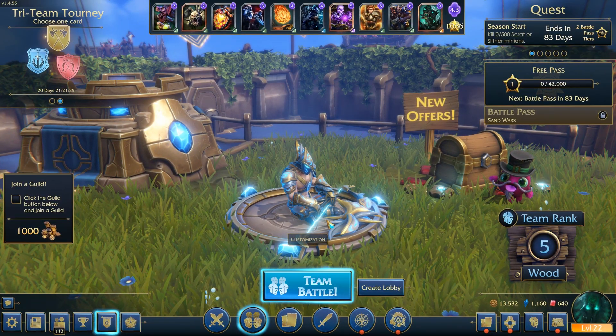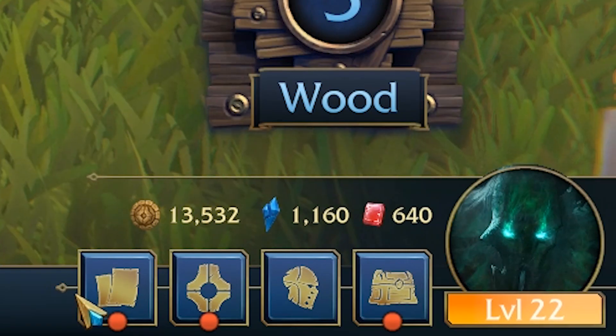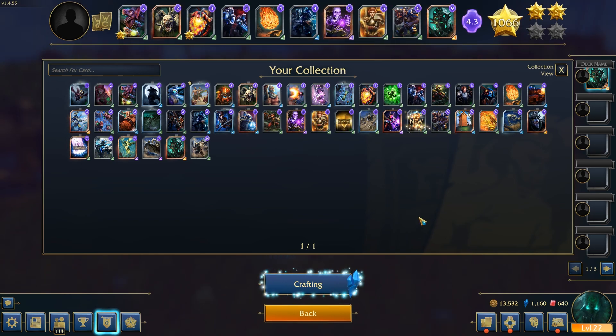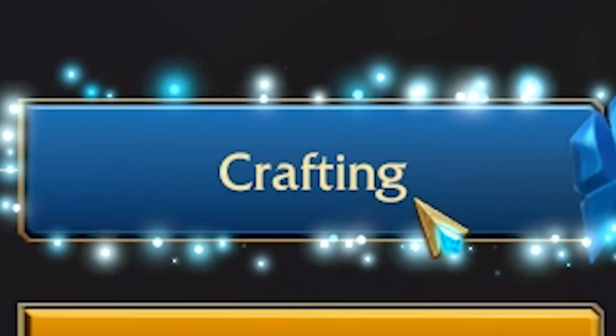Now I'm going to do a tutorial on how to craft cards in Minimasters. In the bottom right corner, it will say Deck Builds — click on that and it'll take you to this page. It's really easy to craft cards. There's a button that says Crafting — click Crafting.